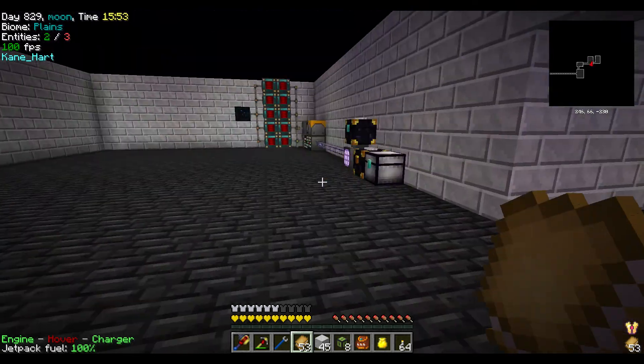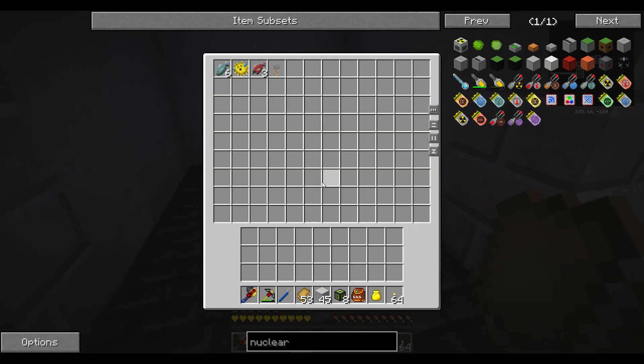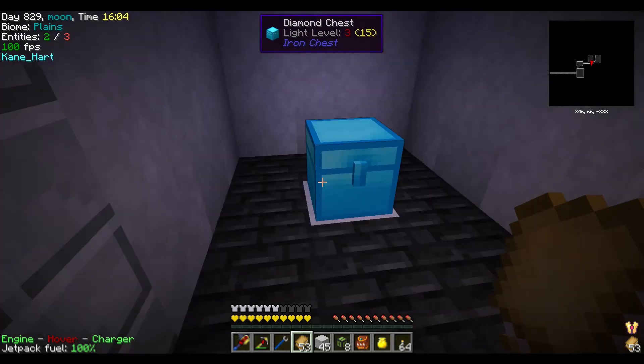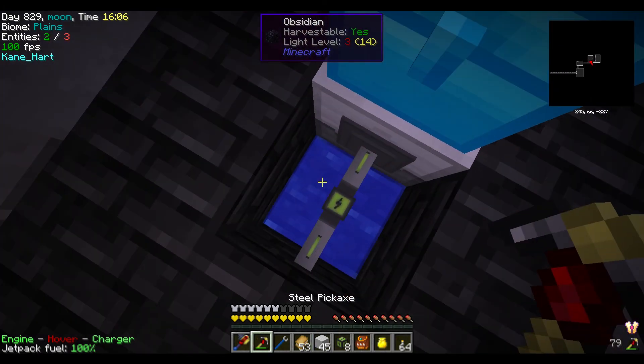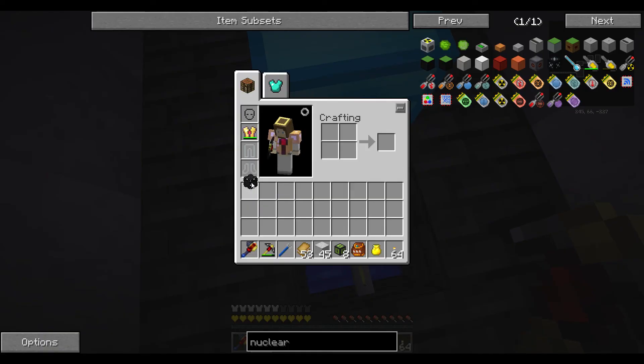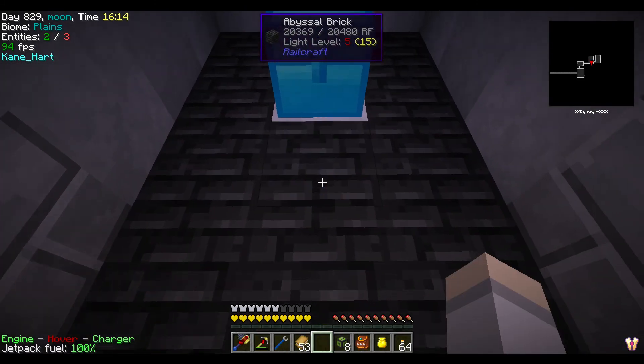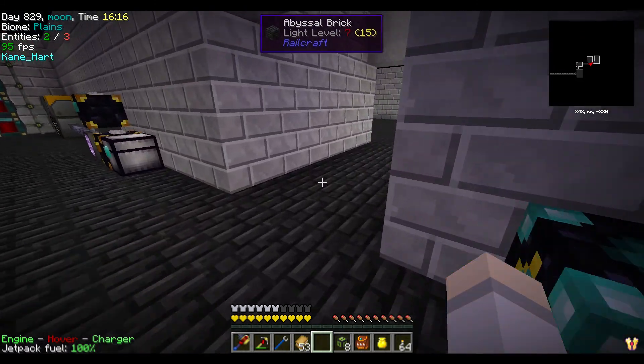We have an anchor here to keep the area loaded. Over here is a diamond chest, and the diamond chest actually has our fishery running underneath — it's a 3x3 water source down here. We just thought it would be cool to hide it. And of course we have our cool facades running here.